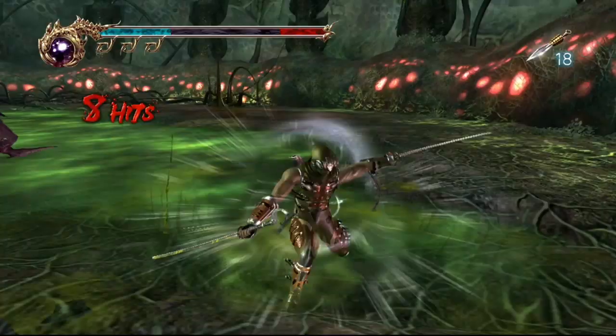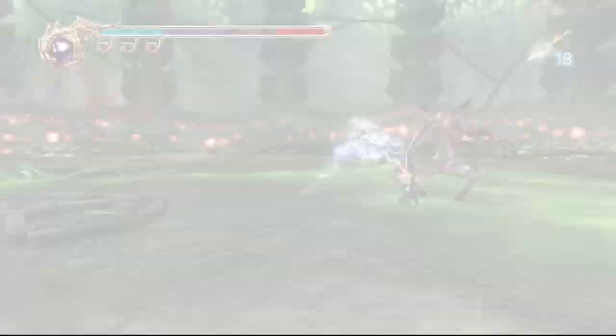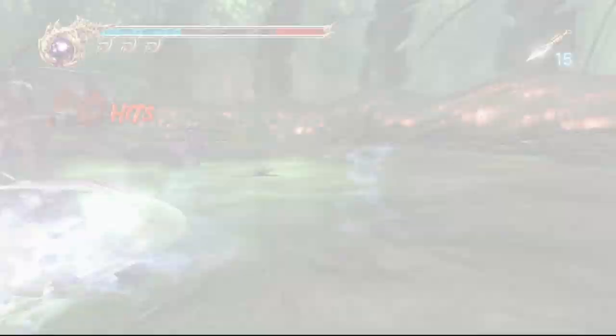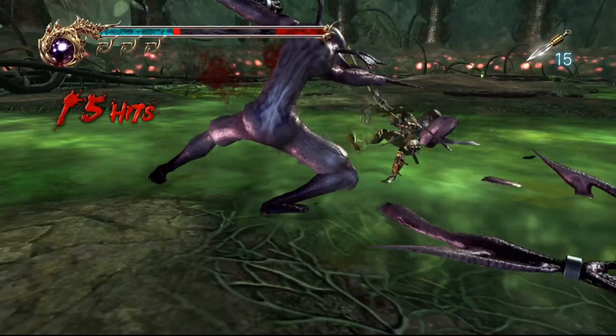This is actually one of the more fun challenge rooms because at least they don't throw in flying enemies - no bullshit snipers. Later ones do that though because that's how you make difficulty. There we go - get them both with an explosive shuriken, stun them, get fully charged up, get some explosive shurikens in. Let's just clear out some of these enemies, knock some limbs off.